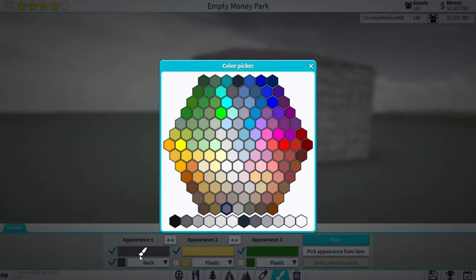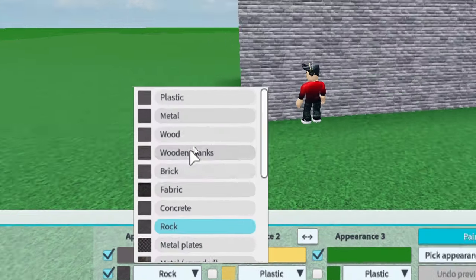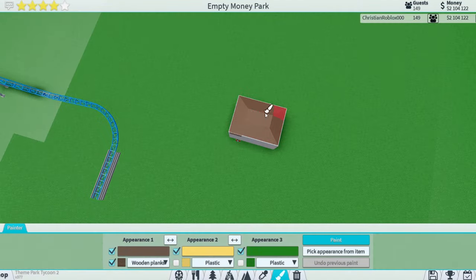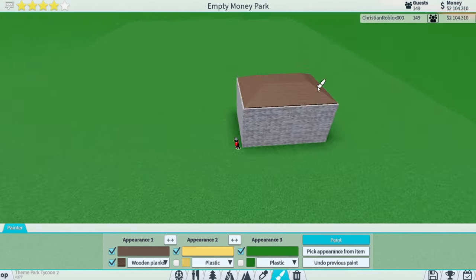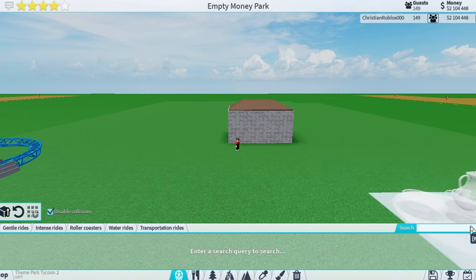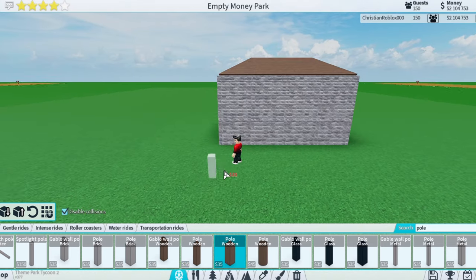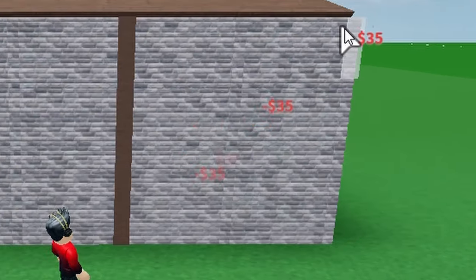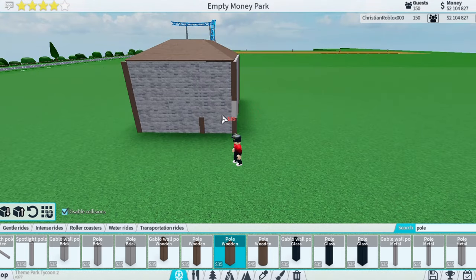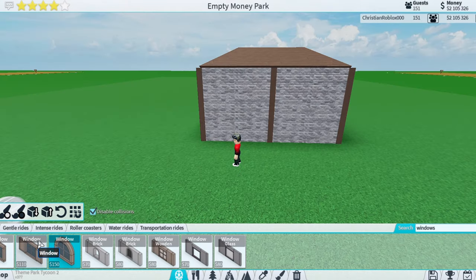Something that adds a lot of detail is using certain textures. For example, use the wood planks texture and change it to a wood color — it makes it look way more detailed. Also, come in here and search for poles and add them along the edges and middle of your buildings, because they make buildings look a lot better. You can also search for windows and use half snapping to place them for even more detail.